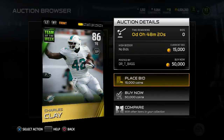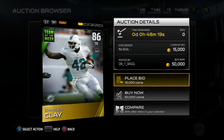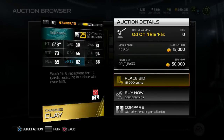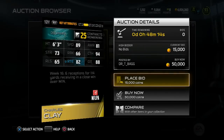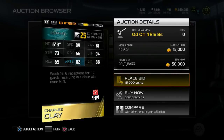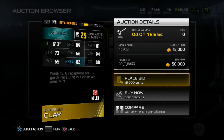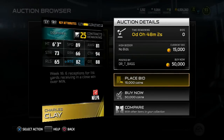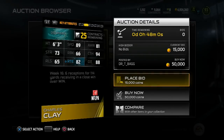Here's another card that goes in the Romo set: Charles Clay, 86 overall tight end, 6'3", 89 speed — great speed for a tight end — 94 catch, 66 run block. Man, I wish this guy had better run blocking; he'd be a stud if he did. 88 catching in traffic, 82 route running, and 65 release. Week 16: 6 receptions for 114 yards receiving in a close win over Minnesota.